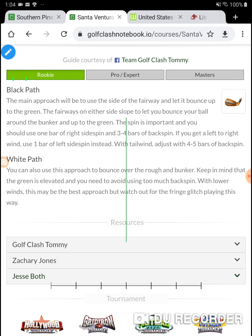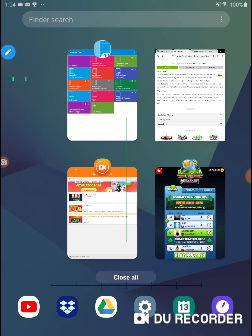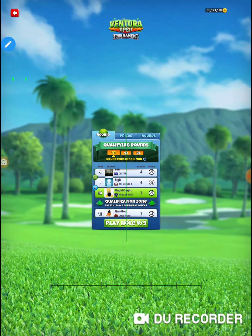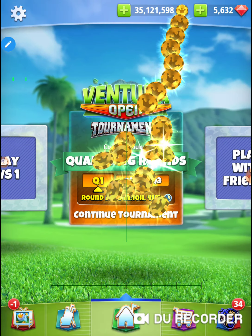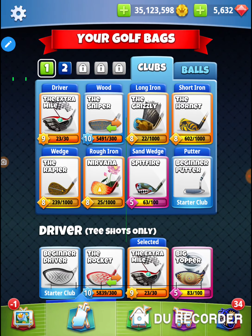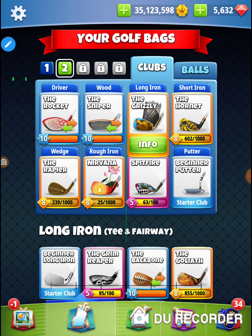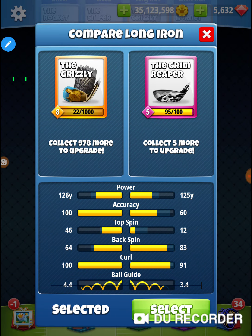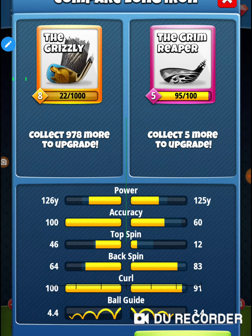I've been doing that little bump over in the front — it's not a bad shot — but I want to try the backspin shot. There's a spot up here I need to go back and find. When I get this Grim Reaper to level six it gets 100 backspin, and I think it gets better ball guide than my Saturn.